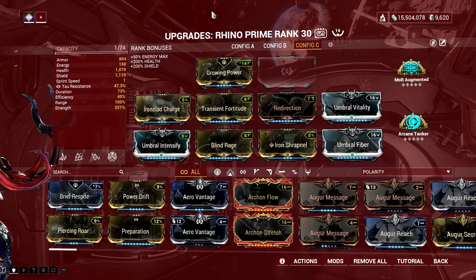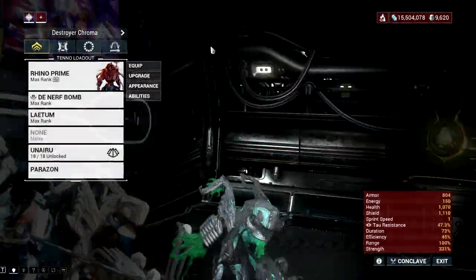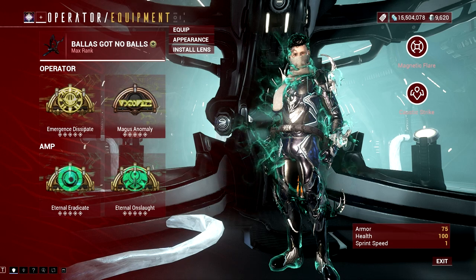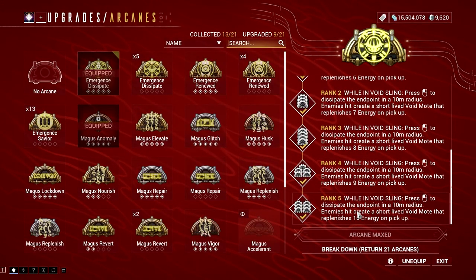As for energy problems, that would be taken care of by the emergence dissipate arcane. As you can see in the build, I have the ironclad charge to gain more armor percentage bonus, and iron shrapnel so I can recast my iron skin whenever I want, especially if it's close to low armor levels.